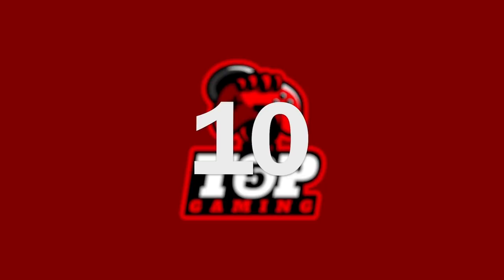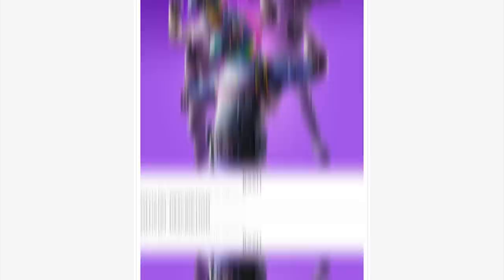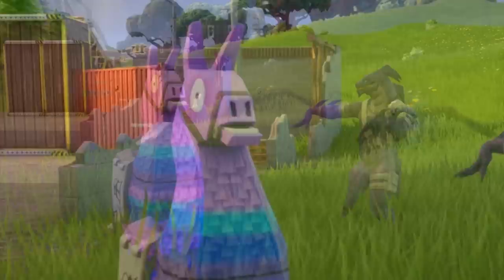At number ten, we've got the Llama Hero. Llama Hero is an upcoming skin that seems to grab the Bright Bomber and Bright Gunner skins, mash them together, and use the Rainbow Smash pickaxe as a head. Basically it's a mashup of the Bright set, and it looks pretty cool. It even comes with two variants if you want to switch up and take those rainbow colors away.